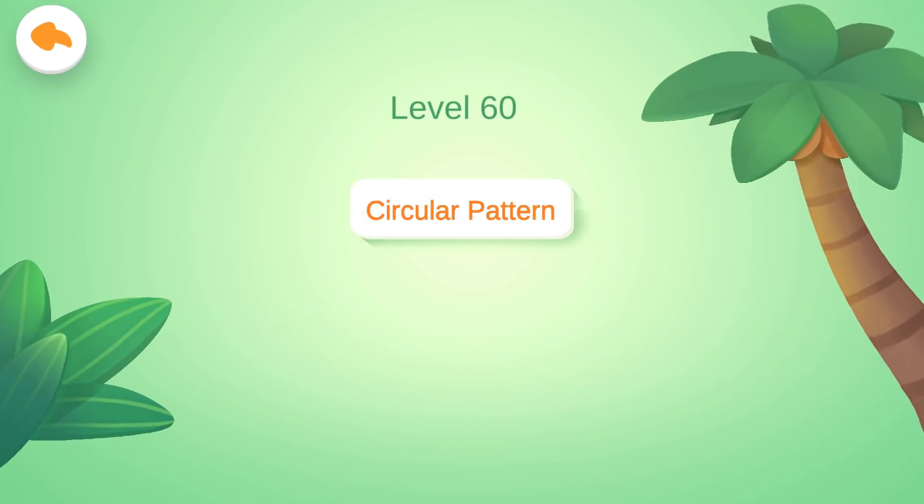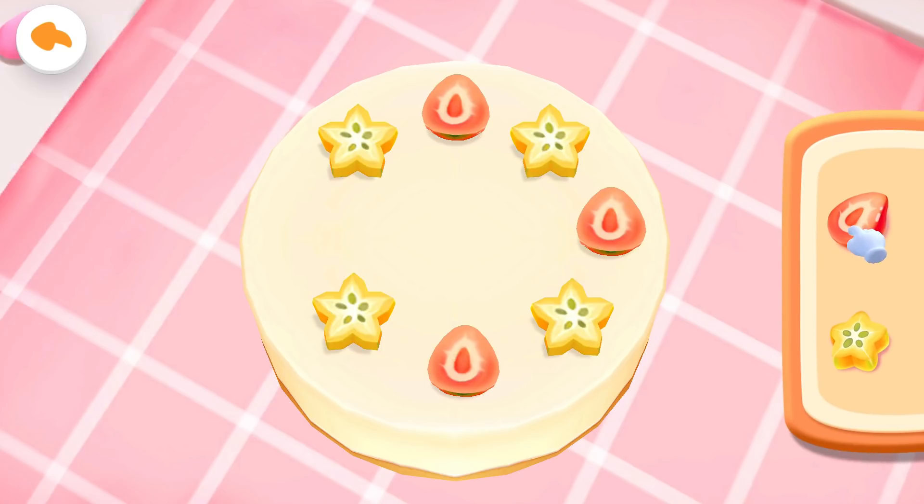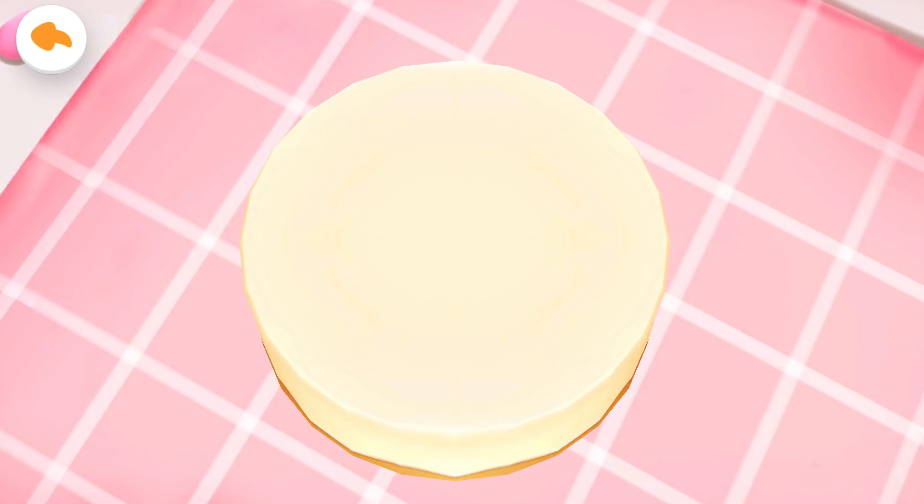Level 60: Circular Pattern. Please decorate the cake with fruit slices for the customer. Let's check out how to place it: Strawberry, Starfruit, Strawberry, Starfruit, Strawberry — a strawberry is missing from here, please put it on the cake. Yes, just like that!